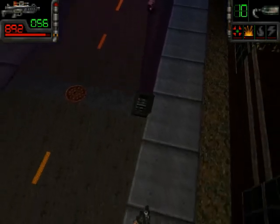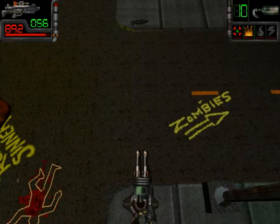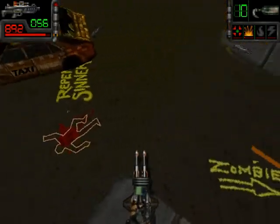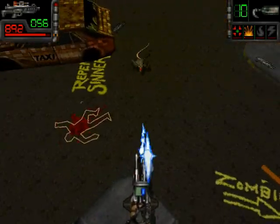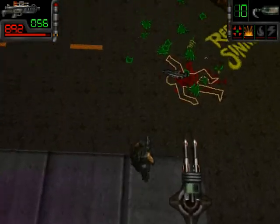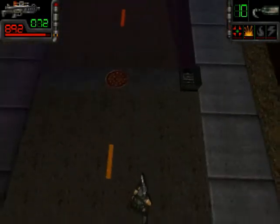First I have to deal with this rat — but that's not a problem. I can lure him over here and kill him with my grenade launcher. I figured out there's a hidden path in this level. I wasn't hitting for a moment because my grenade launcher was aiming above the rat.